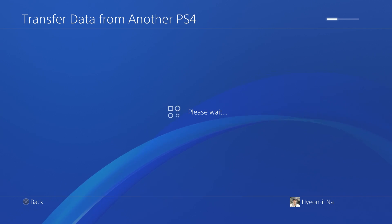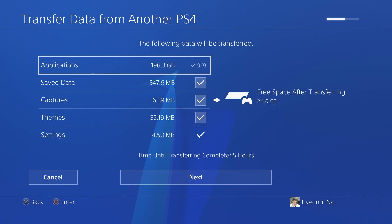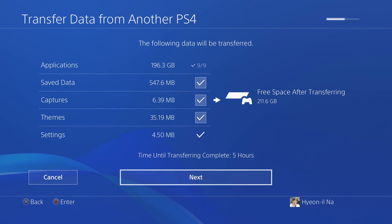After waiting about 30 seconds, the system's gonna notify you that there are some trophies that are not synced on the network. The transfer won't delete the data — it's just letting you know there's no backup for this. Press OK. This is the data that's ready to be transferred, and as you can see, due to the applications, the total size is about 200 gigabytes. The system says it will take five hours.